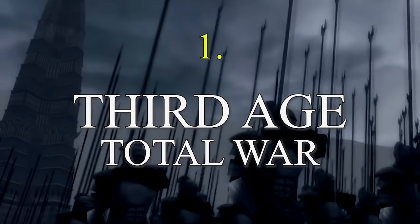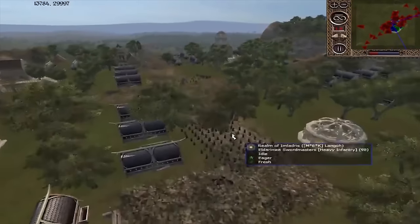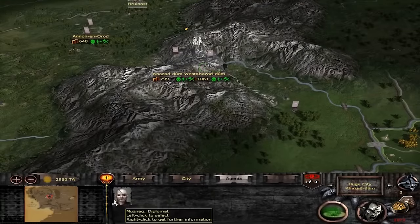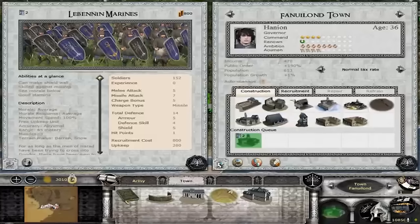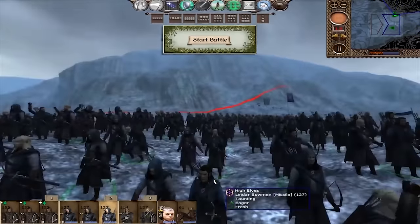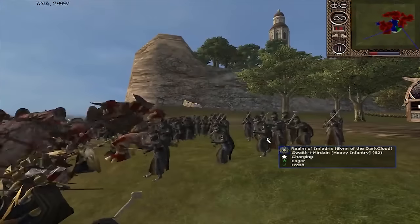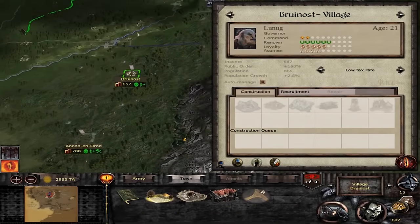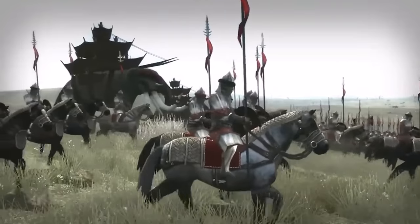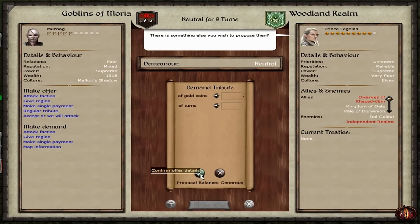Finally, the top spot for best mod of all time for Medieval 2 - and this could be the best mod of all time period - has to go to Third Age and its various sub-mods. Third Age not only builds a completely new universe from scratch, it's balanced, it's stable, it's polished, and it's the best fantasy universe you could ever want to play in a Total War game. The Lord of the Rings is so well depicted here, and the gameplay is just so crisp and well done that I often boot it up on a weekly basis to remind me of what perfect modding looks like. With hundreds of new units, hundreds of bugs and crash fixes - especially with DAC, AGO, or MOS - Third Age is the quintessential mod for all Total War to look up to.